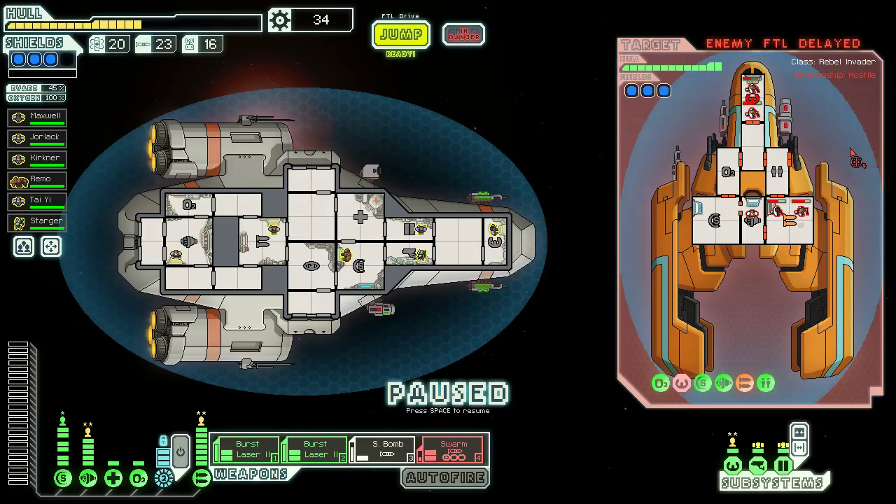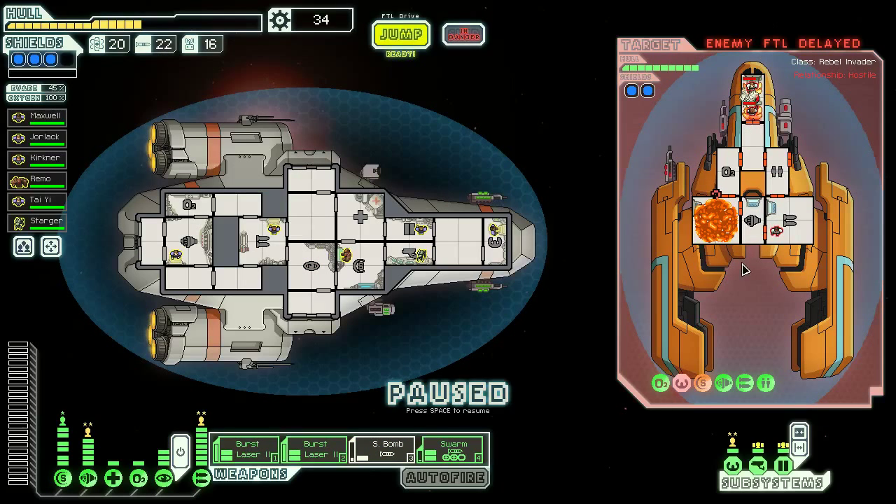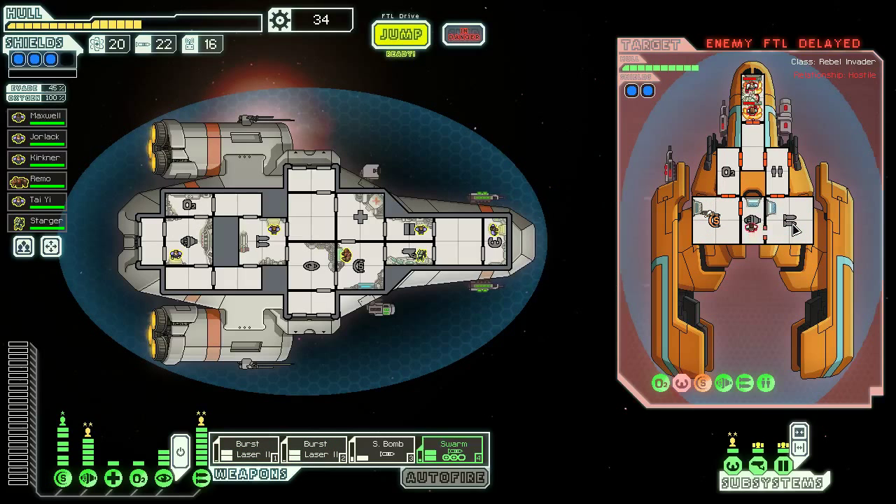Both burst lasers basically ready to go — we're gonna swarm their shields quickly. Missed. We're gonna go on their piloting system with two lasers. Their missile missed — thank you, passive 45% dodge chance. Small bomb on shields — killed that crew member, very nice. Take out those weapons while their piloting system is still in a bad spot. Now they're really behind the eight ball and probably not gonna be able to come back from this. Shields, weapons, and piloting system basically all on fire. No med bay — there is a clone bay for about the next ten seconds, but they're done.